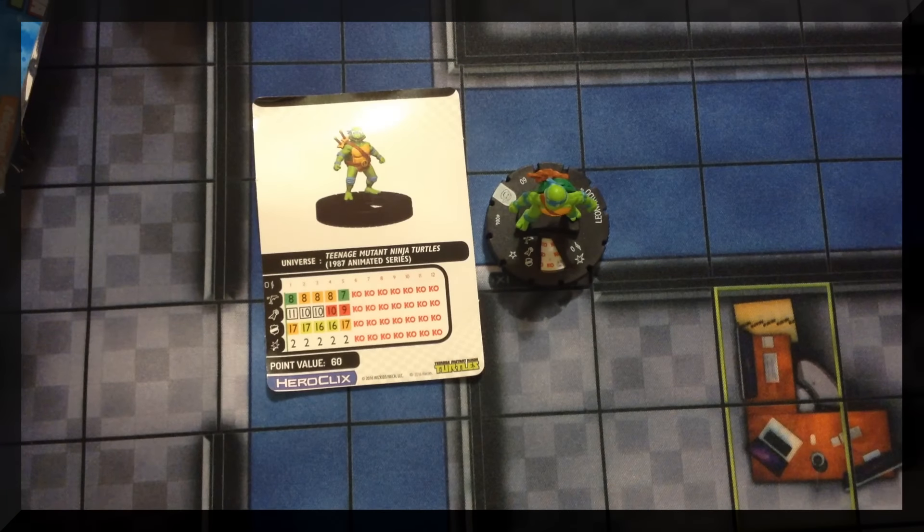I got a Squirrelanoid — a giant mutant squirrel. It has a special movement power giving it Charge, Flurry, and Stealth, plus Shape Change. At 60 points it's got a lot of powers. No one expects a cute squirrel to cause trouble! I wish I could do a better impression of Beast Boy and Michelangelo to pull off the voice, since he's the one always naming them in the series.